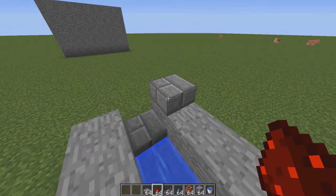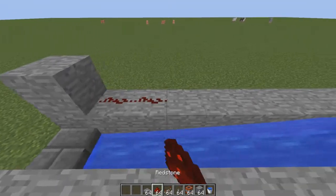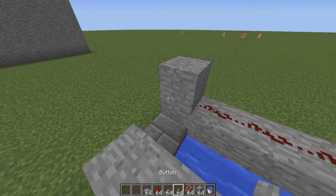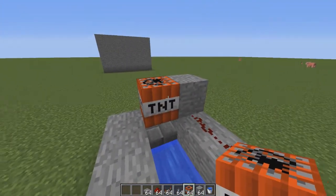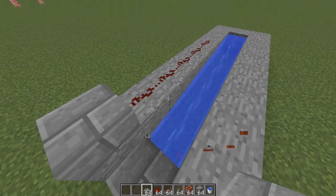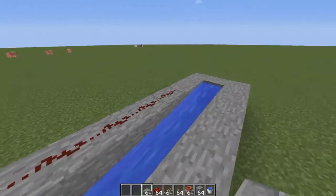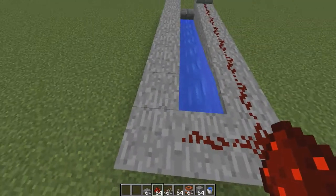So if you have a block here like this, redstone blocks carry redstone current. So if I place TNT here and press the button, it would go through the block and ignite the TNT. So just drop a slab, because slabs don't carry redstone current, which means the TNT will not go off prematurely.